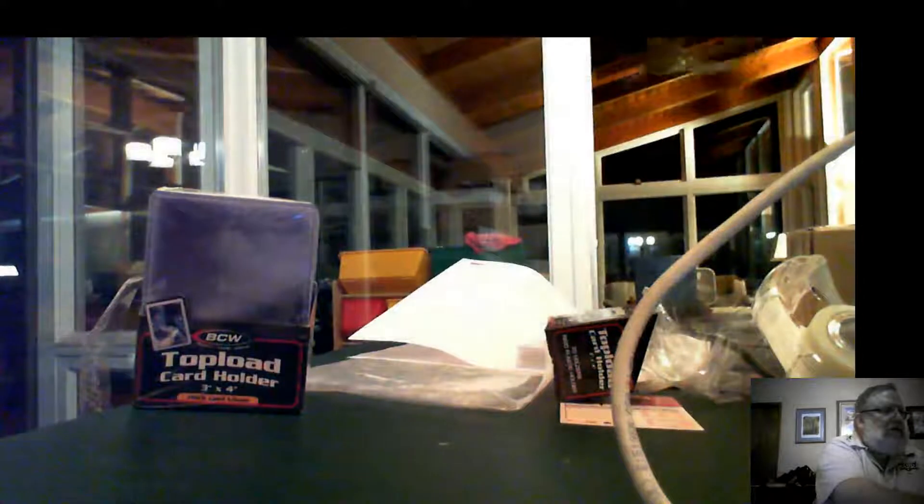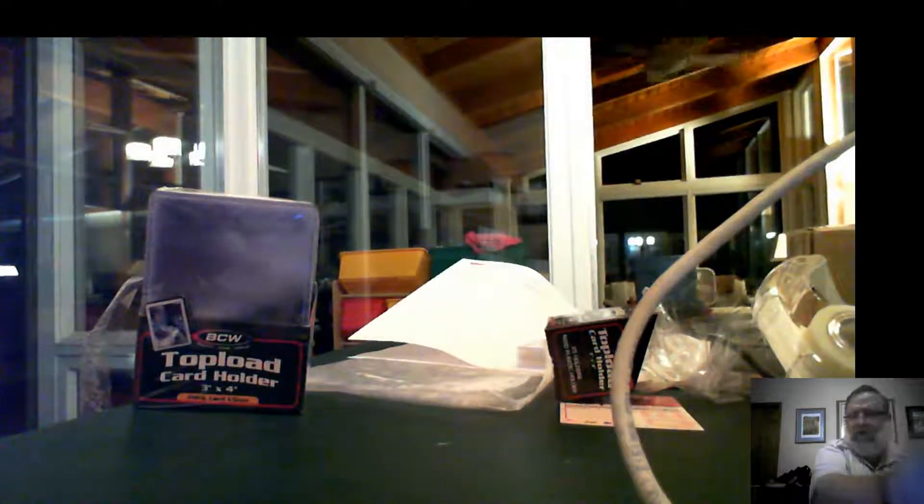We're off by one due to the pack that had the monster flag card. Basically what it looks like at this point: spot number one has three inserts, two for everyone else, and the base cards all stack up other than spot number five, which only got one because of the other march pack card. On the next box, the first base pack goes to spot number six and the first insert goes to spot number two.